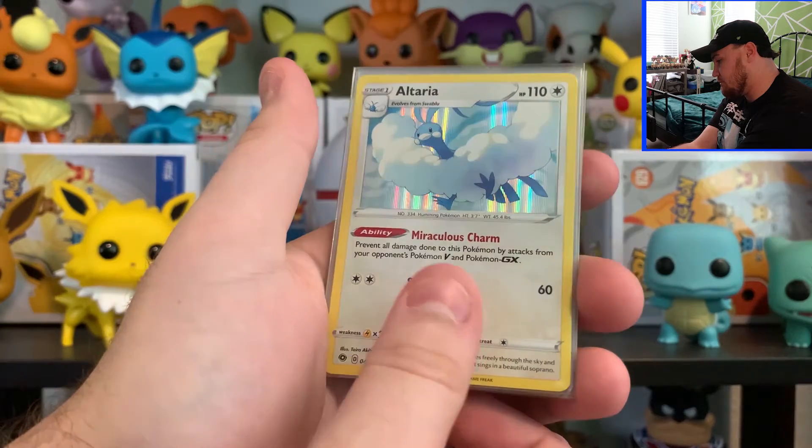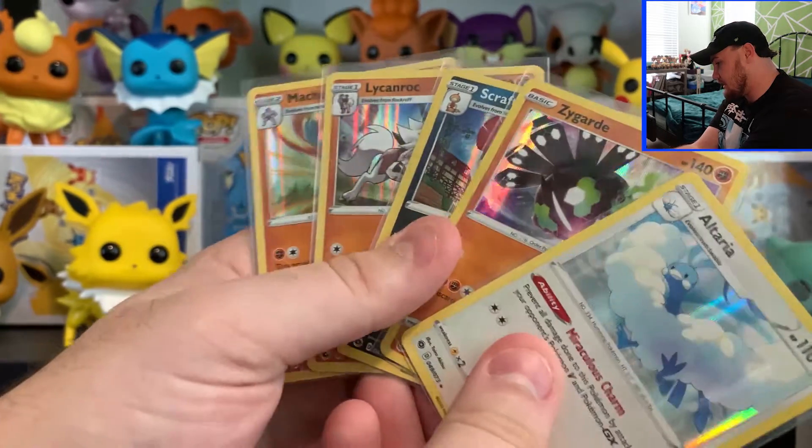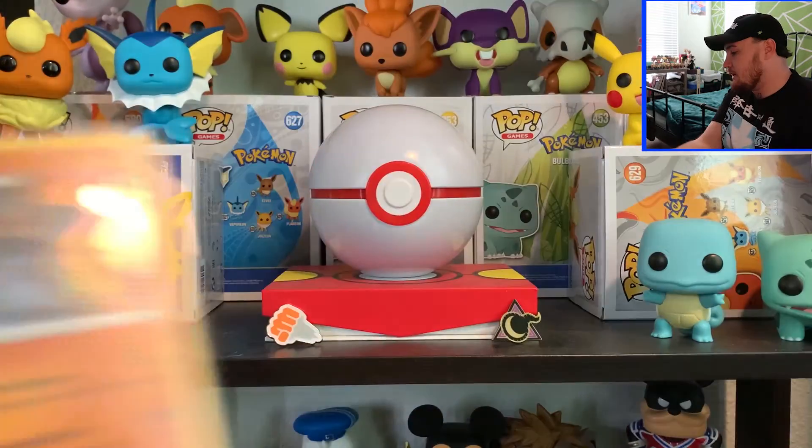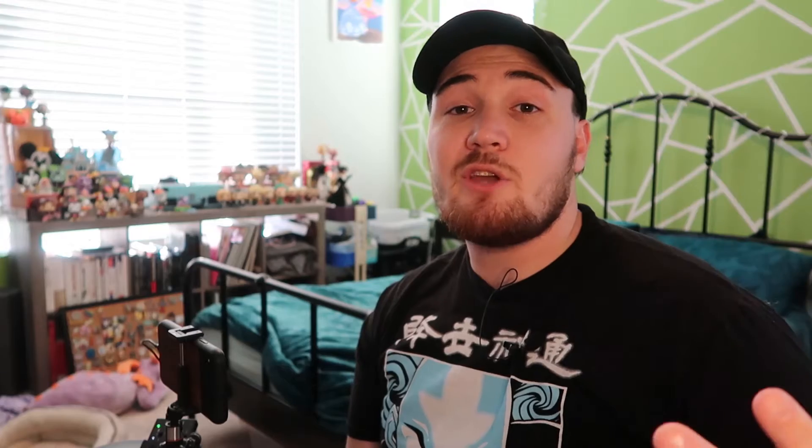Alright guys, so this is all we pulled today. The Holos: Zygarde, Scrafty, Altaria, Lycanroc, and Machamp, as well as the two Promo Holos. We didn't get anything good in this Champions Path box opening. I only have one Champions Path box left to open. I'm probably just going to be collecting the badges — the pins — from now on. You win some and you lose some, guys. If you enjoyed watching this video and want to watch others, be sure to give us a like and subscribe so you can keep seeing our content, and we'll see you next time.